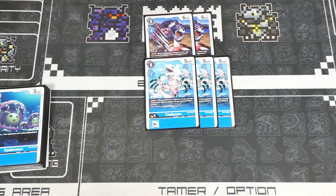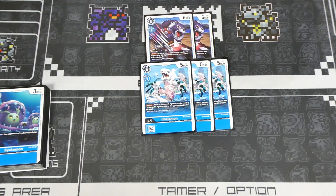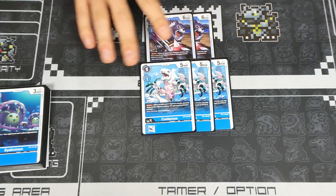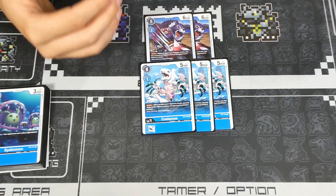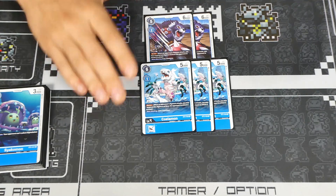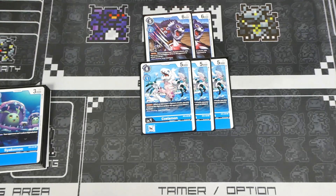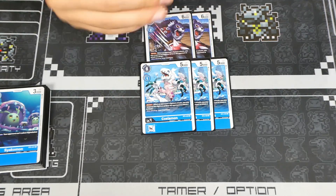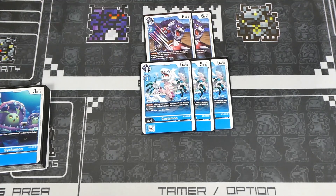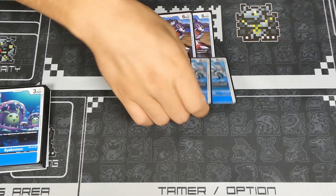We have two Grizzlymon and two Silamon. I like the blockers — I was playing four and one but found the 6k DP was extremely important versus Nidhogg and Shoutmon DX. Silamon is a little better because it's one-to-Digivolve, helping you get up to Imperial Dramon faster. Grizzlymon's 6k DP matters in multiple matchups, and the two-to-Digivolve blocker can help if your opponent puts you at one security. Two of each feels right.